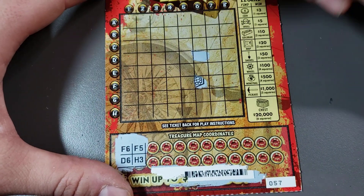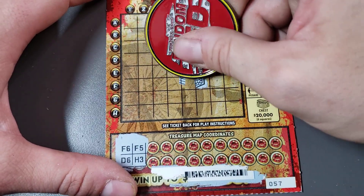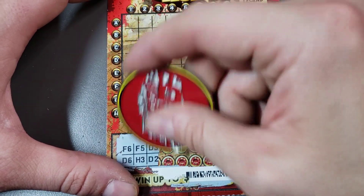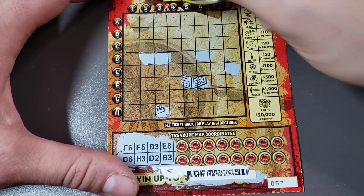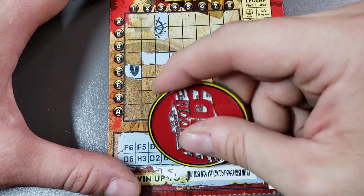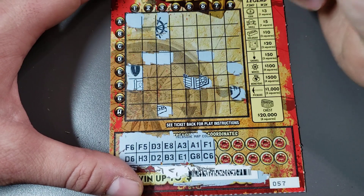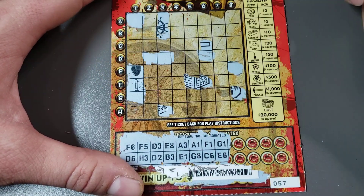I'm only gonna do it with this ticket, this game in particular. f5, h3, h3. Let's see what it is — d3, d2, d3, d2. Hopefully it's something big. e8, b3, a3, e1, a1, g8, f1, c6, g1, e6.